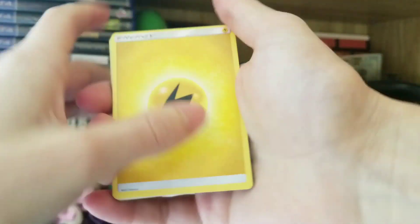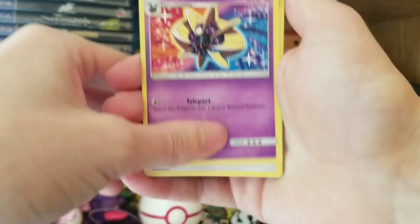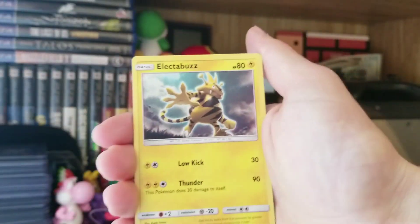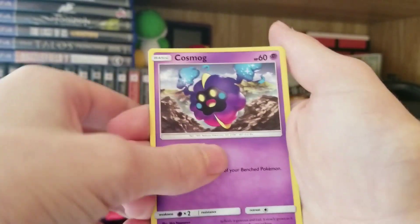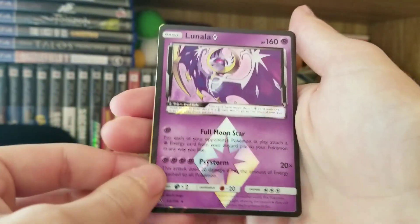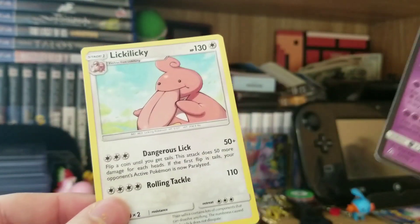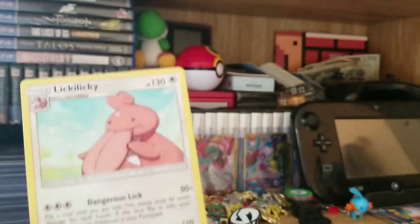Let me know what you guys think of the Prism cards in the comments below. I think they're all right, they're kind of cool. But it is very nice to have something when you pull that green code card — you still have the chance of getting something. I think that's really important. Because otherwise, in the previous Sun and Moon sets, you'd pull that green card and you might as well just throw the pack away. And there's our Lunala Prism — that's number four. And another Lickilicky — Lickilicky, please stop trying to lick my Prism Star cards.